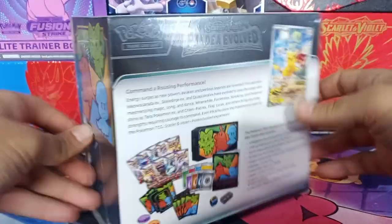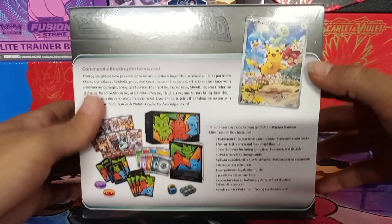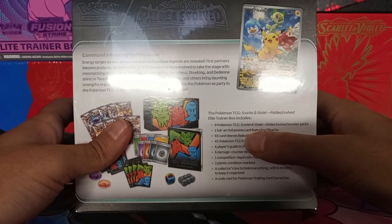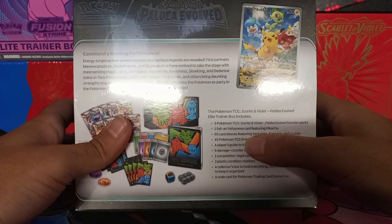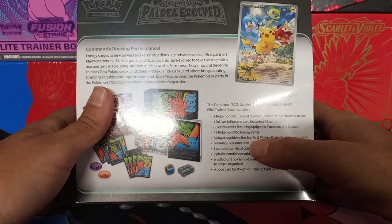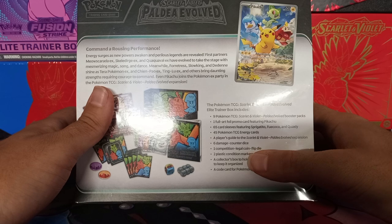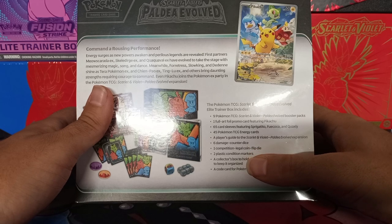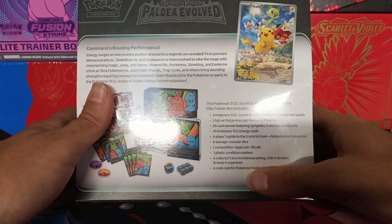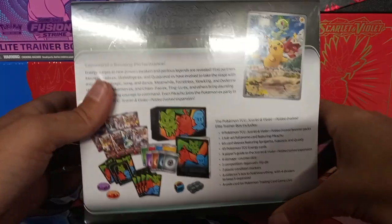Let's see what we got in here. Looks like we got the promo Pikachu promo. We got nine Pokémon booster sleeves, one full art promo card, 65 sleeves, 45 energy cards, a Player's Guide, six damage counter dice, one competition legal coin flip die, two plastic condition markers, a collector's box to hold everything with four dividers, and a code card for the Pokémon Card Game Live.